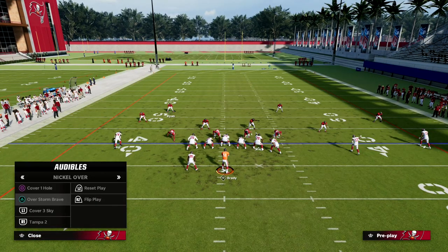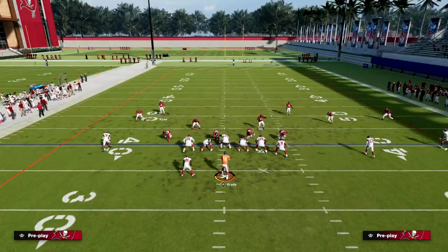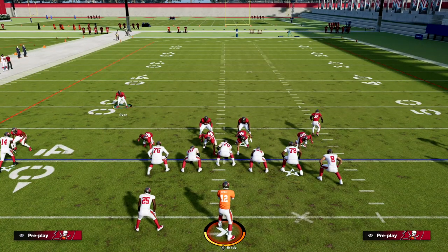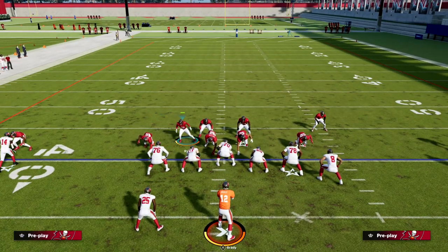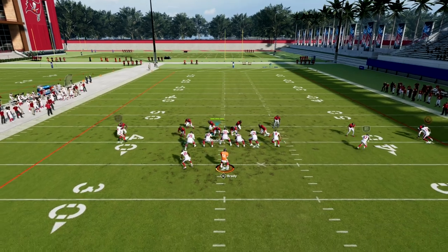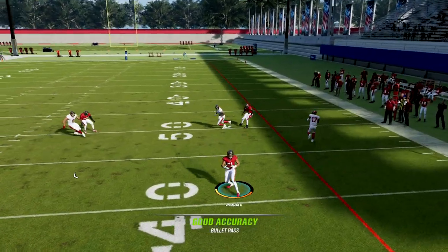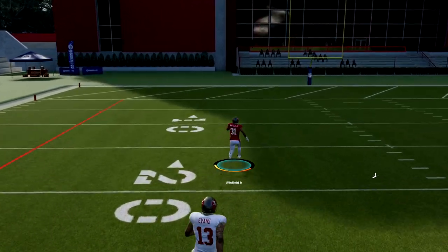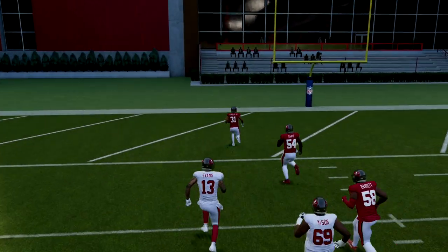The last thing I want to say is if you're going to play man against U-Trips, you really want to shade outside. Number one, the out route is really, really powerful. But number two, the wheel route is nowhere near as effective when you shade outside — he's going to play that a lot better.